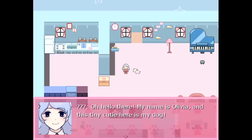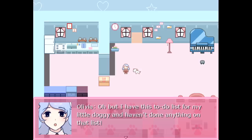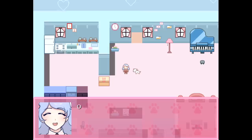My name is Olivia, and this tiny cutie here is my dog. So cute. It's almost dinner time, which means I need to prepare dinner for my cute little pet. I have a to-do list for my little doggie and haven't done anything on that list. The tasks are pretty quick and simple. It's really important to do everything on my to-do list every day. It's always good to keep a steady active schedule to keep the dog healthy.